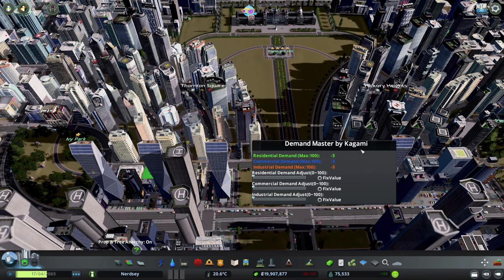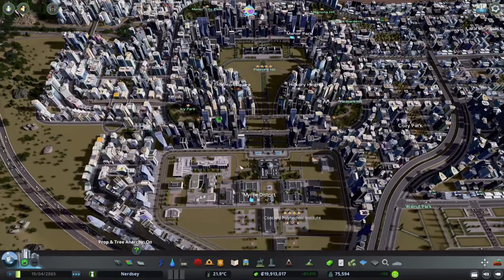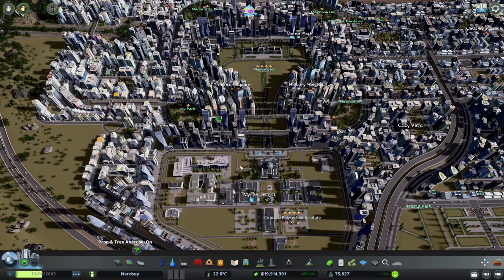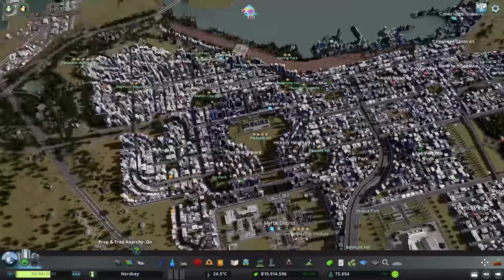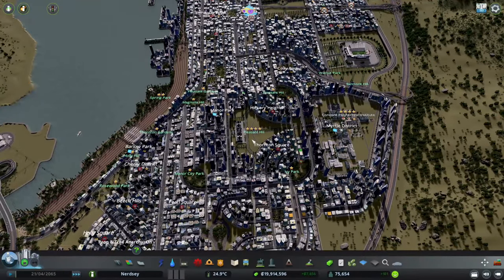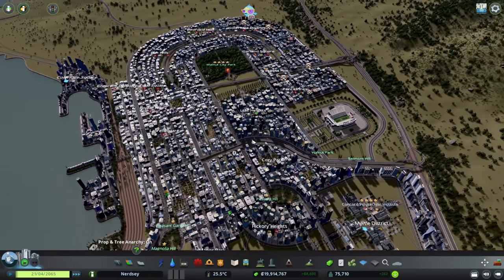I also want to point out Demand Master — I'm not using it. In case anyone sees me hover over this and they're like, 'Oh, you've got Demand Master again, you remember what happened last time?' — I'm not going to be using Demand Master. That's only enabled because I forgot to turn it off for the last build I'm doing. So don't stress too much about that. It is not being used in this let's play whatsoever. It is something I don't want to go near because it breaks everything.